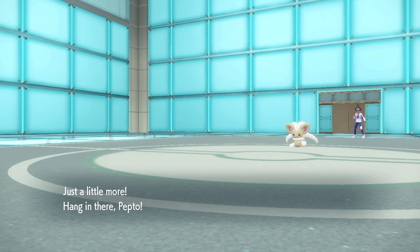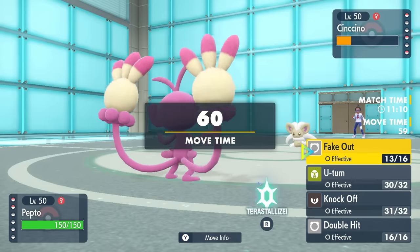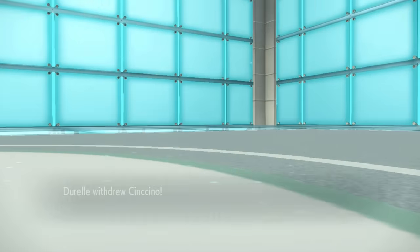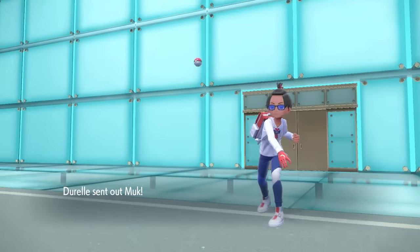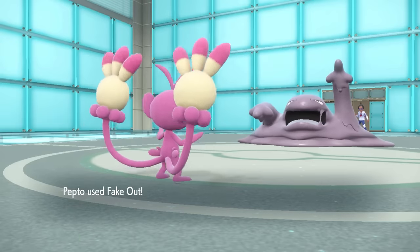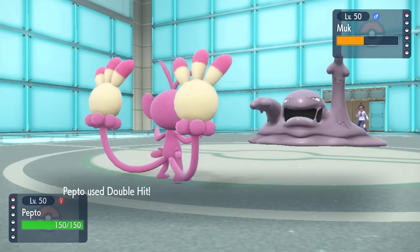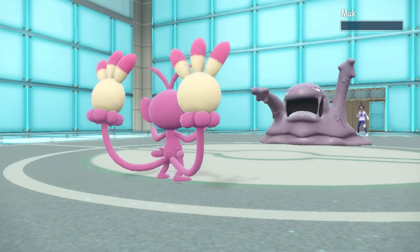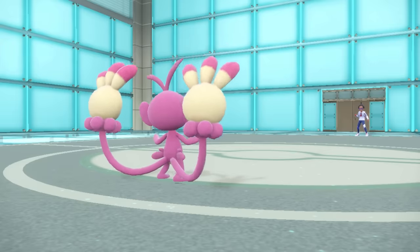I go right back into Ambipom - this monkey is the bane of my existence at this point. I go for the Fake Out with no real reason to go for anything else because it's going to do a nice chunk to whatever they switch into, and if they stay in I want to ensure they go down. They don't outspeed me. As I go for Fake Out they actually bring in Muk. They do have Donphan in the back - kind of surprised they didn't switch into Donphan - but Muk takes the Fake Out, and then a Double Hit also finishes off the Muk. It didn't get to come in and do any mucky shenanigans, which is always good.